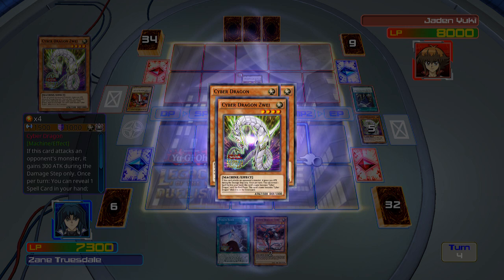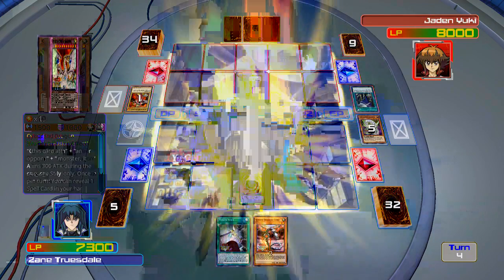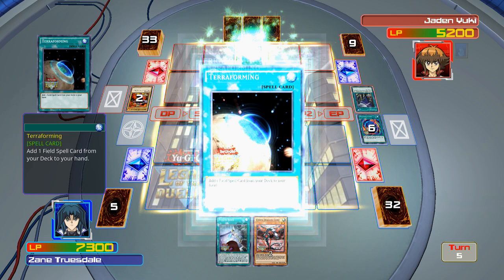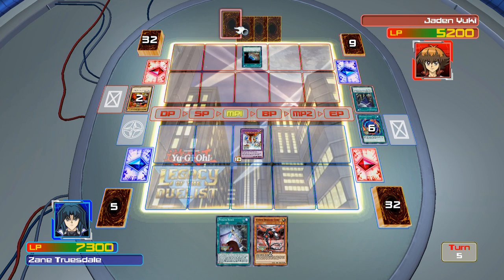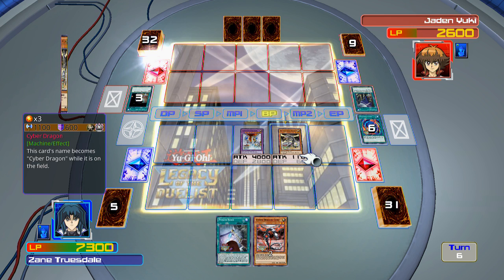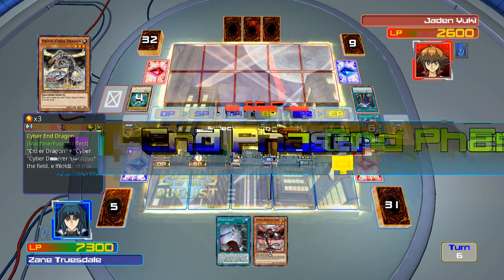Let's bring out Cyber End Dragon — this will work. I'm hoping he doesn't have a card that can contend with it. I probably should have Power Bonded; I could've gotten him extremely close to losing. The piercing damage is what's going to win this for me. Terraforming isn't going to help him. I've got Proto Cyber Dragon — drop him. That piercing damage is so real. Thanks for letting me drop Cyber End Dragon on turn three, Jaden!